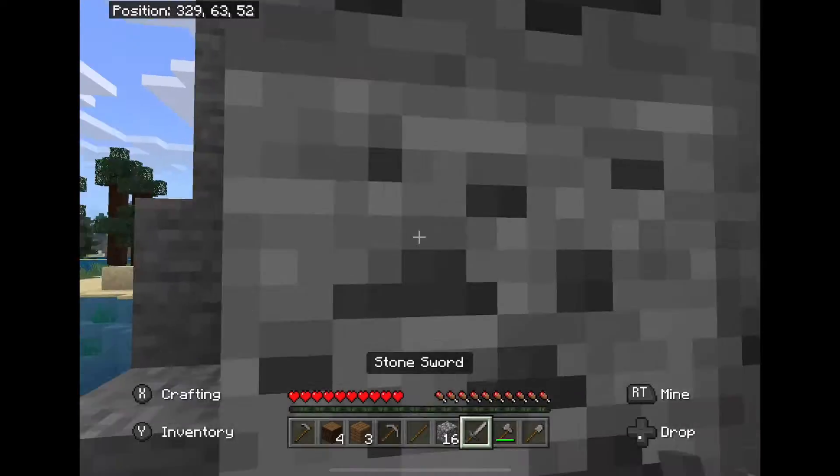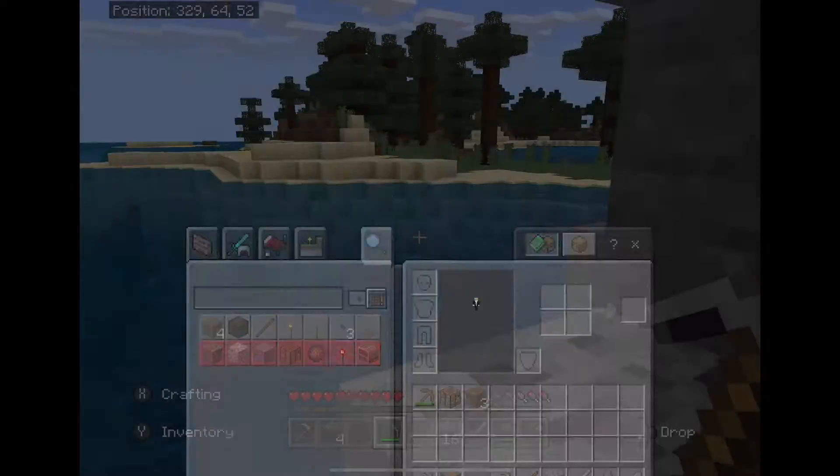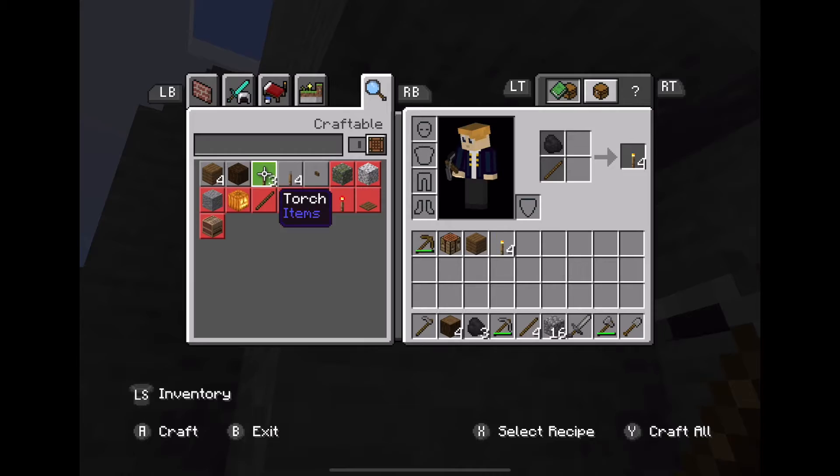Step six: mine as much coal as you possibly can. Step seven: craft the coal into torches.